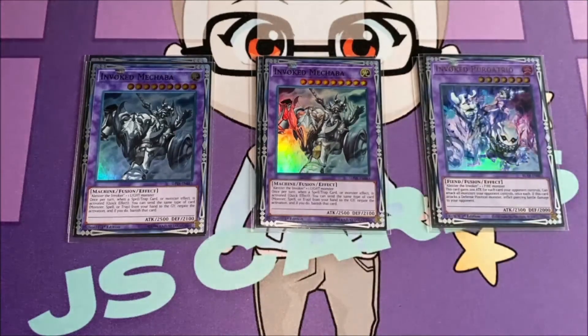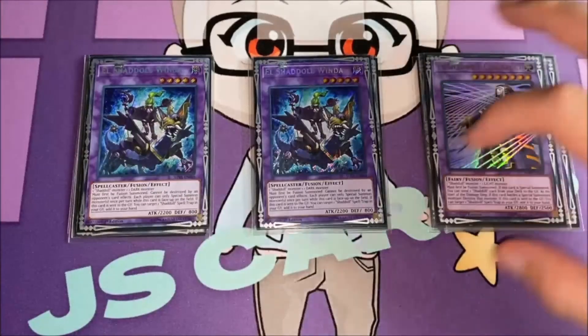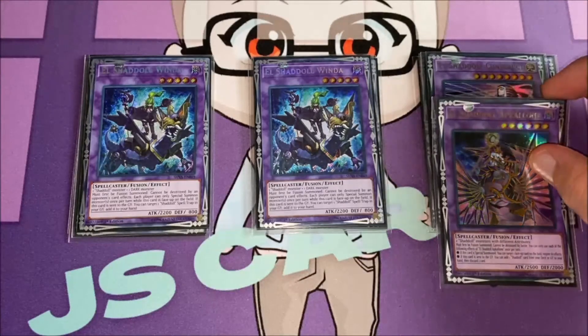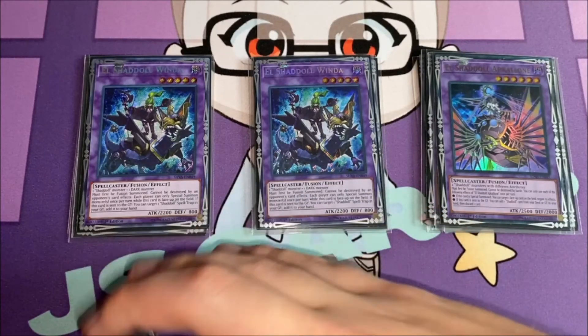For the other Invoked fusions we have two copies of Invoked Mechaba — such a great fusion monster, one you go into a lot — then one copy of Purgatrio and one copy of Raidjin. For the Shaddoll fusions I'm playing two copies of El Shaddoll Winda, one Construct, and one Apkallone. Winda is Winda — it wins you games. Space is tight so I'm only playing one Construct and one Apkallone. I might consider bumping up Construct to two by cutting the bigger Despian fusion, but one Construct and one Apkallone is totally fine. If you're not playing Despias — say Shaddoll Dogmatica Invoked or just Shaddoll Invoked — you'd probably want more Constructs, but in this build the Despian fusions take up those extra slots.